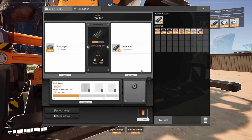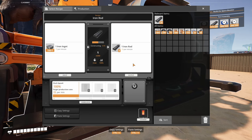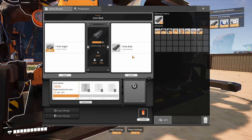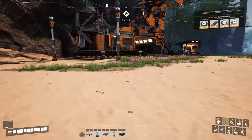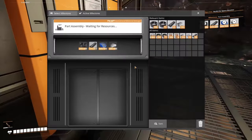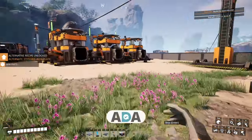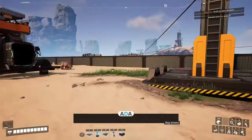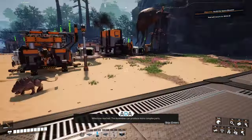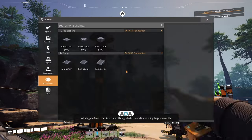I hope you guys enjoy it, I hope you guys like it this way — chill like that. It ain't gonna do nothing special until we get the coal power. At that point — wow, things are gonna go a little different. Part assembly milestone reached! The assembler can produce more complex parts including the first project part: smart plating, which is crucial for initiating project assembly. Project parts must be delivered to the space elevator.